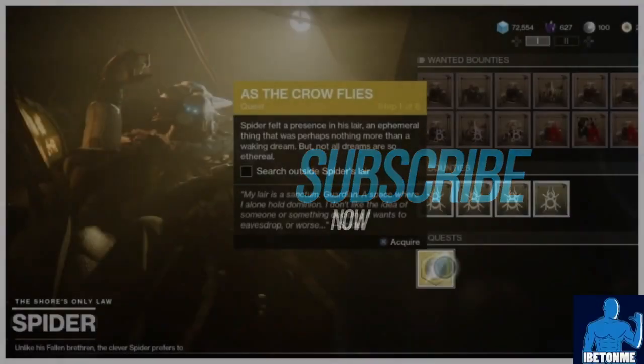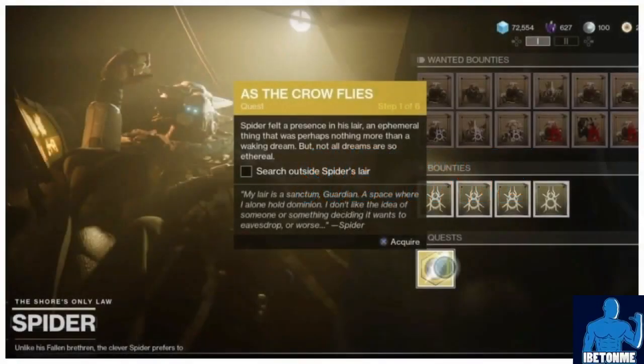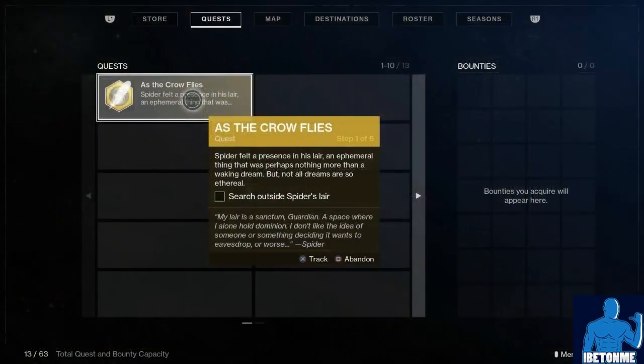The first step is to go to Spider on the Tangled Shore and he's going to give you the quest 'As the Crow Flies.' Basically you have to find six hawk feathers.